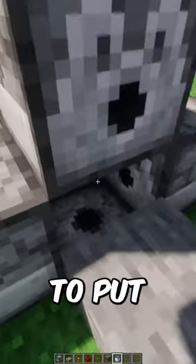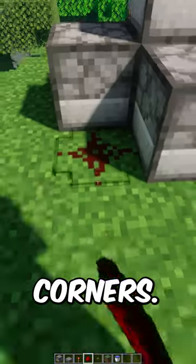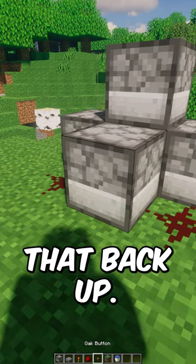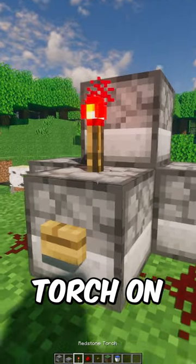Then put a slab in front, and then put water on top of the one in the bottom. Then put redstone dust in both corners, dig two blocks down and put redstone dust underneath, then fill that back up. Now put a button on the outside and a redstone torch on the top.